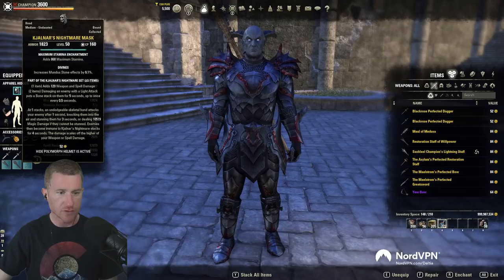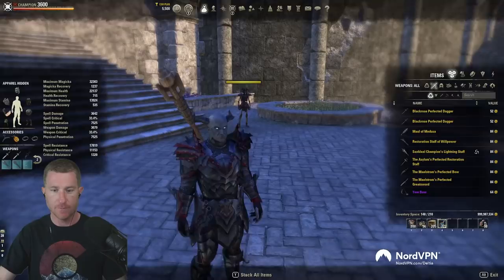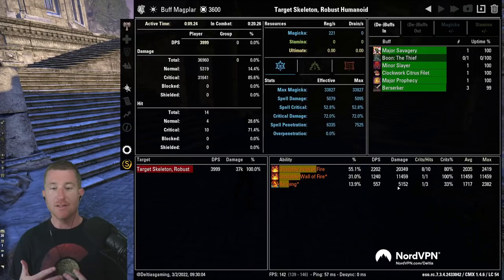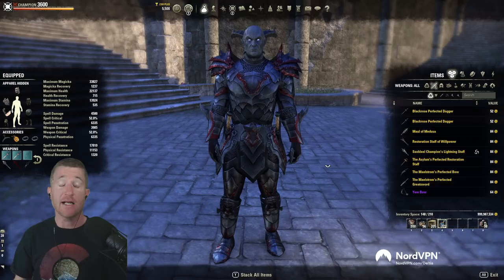Let's do a pound-for-pound comparison. The gear I'm running is Deadly Strikes, Bahsei's, and Kjalnar's. I'm going to cast it one time with no light attacks — one cast, no light attacks, let's see what damage it produces. Unstable Wall is up. The total DPS was 36,000 — Unstable Wall did 20,000, the explosion did 11,000, and look at the burning status effect: 5,000. That burning status effect is extremely valuable.